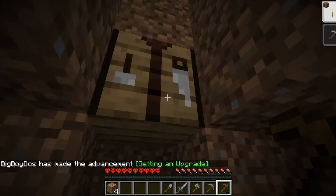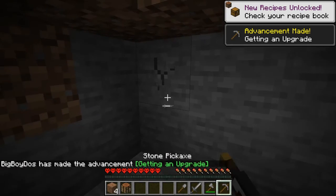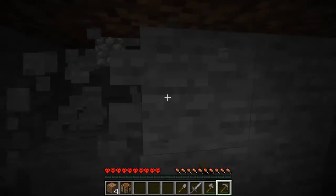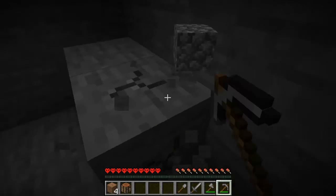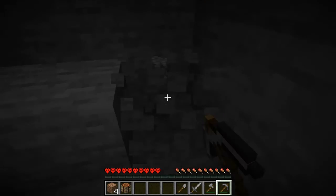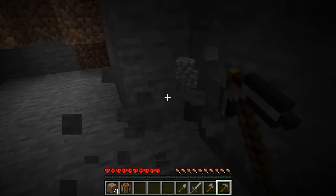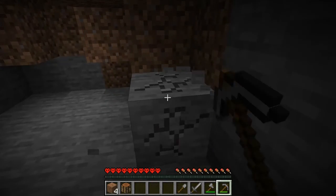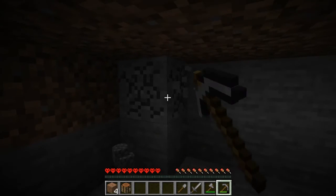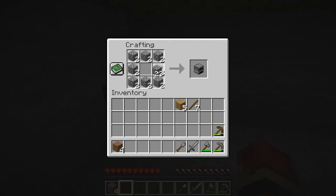Let's get some tools, and I'm gonna get some more cobblestone before we go back up, just for some furnaces, because we're gonna need more than one now. Since they added the smoker and the blast furnace: the smoker cooks food twice as fast but you can only cook food in it, and the blast furnace cooks ores twice as fast but you can only cook ores in it. It's actually pretty damn useful — I'm so glad they added something like that.